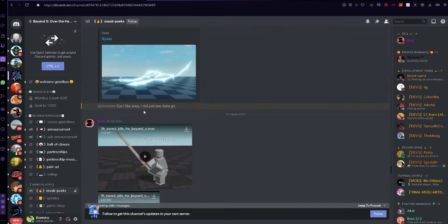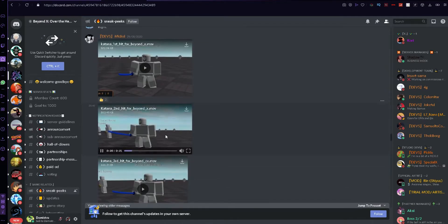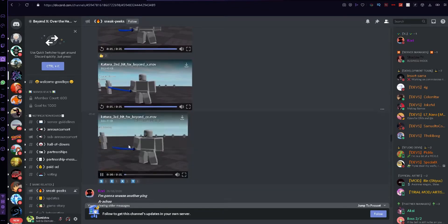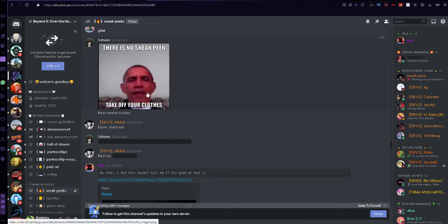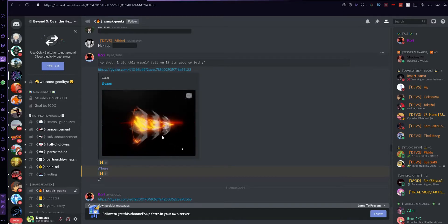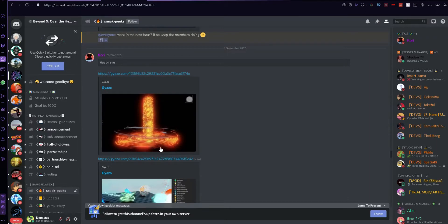Then we have some tornadoes, they look pretty cool. Then we have this lightning kunai blade and this one looks insane. I don't even know what to say about this game. I'm going to try and make the video not as long as expected so you guys get as much information in less time. Sword animations are pretty cool. I don't even know what to say — I've seen all of these sneak peeks but I myself still can't find the words. It's amazing — I could never imagine making something like this.